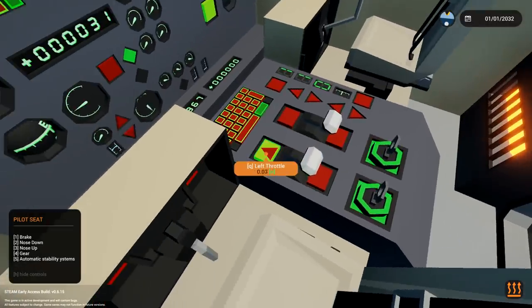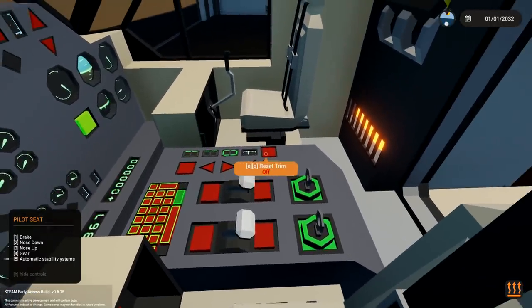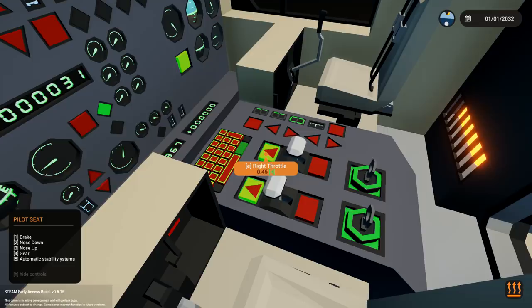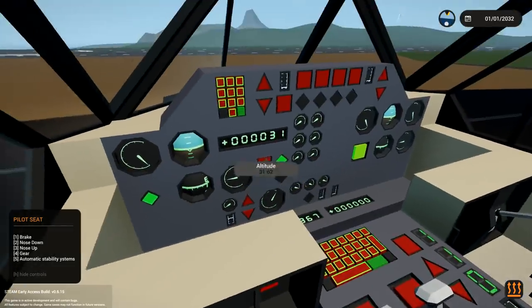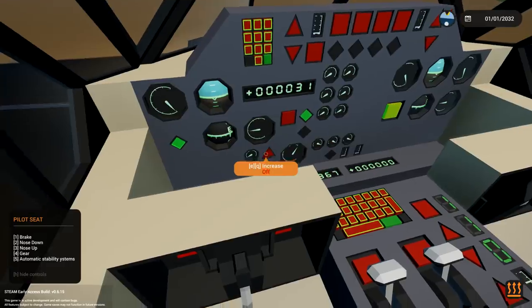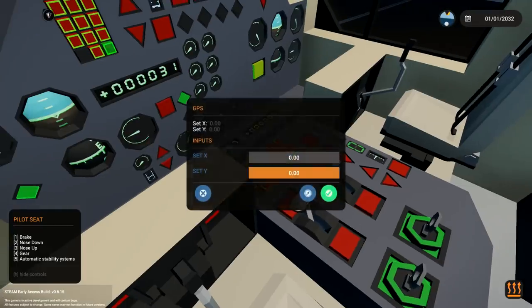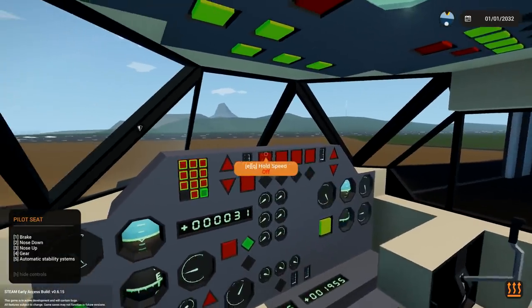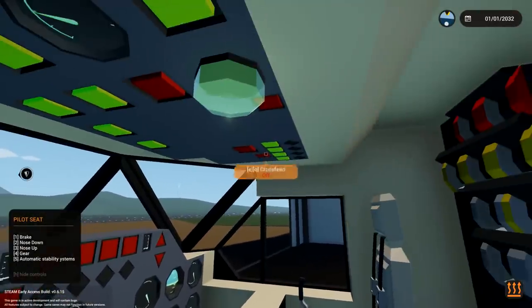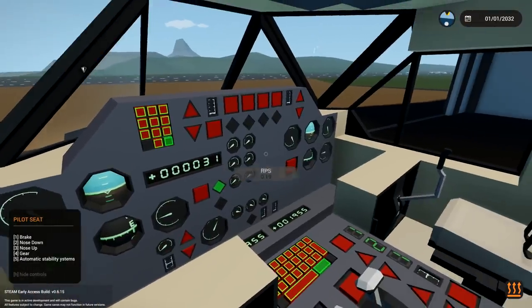Trying to get both engines to throttle up at the same time — nothing seems to be working. The altitude warning can be increased or decreased. Setting a GPS waypoint straight ahead. I really don't know how to take off — it's just not moving. Turning on cross feed and afterburners — still not working. Going to restart and try again.